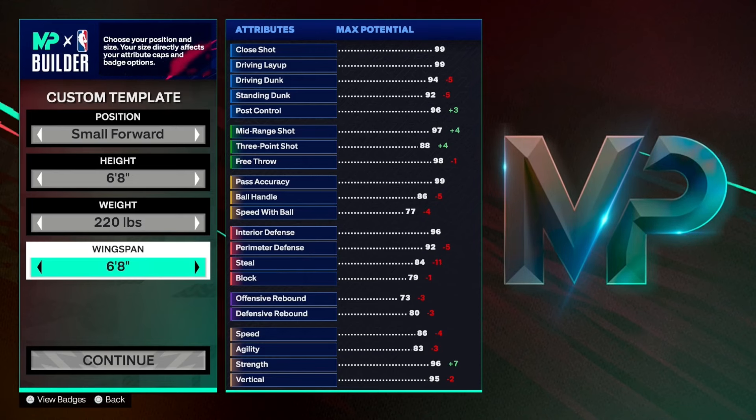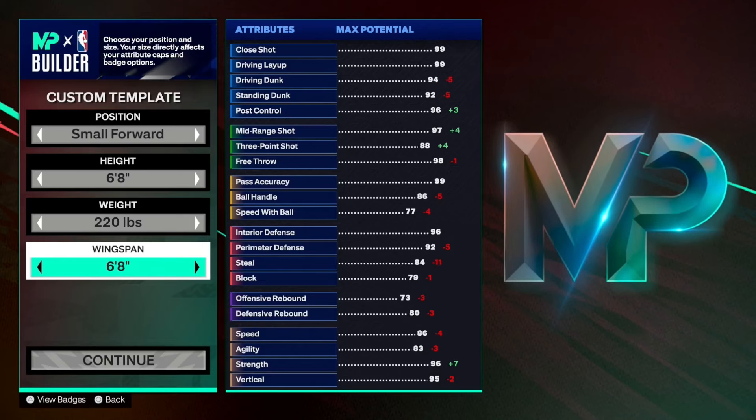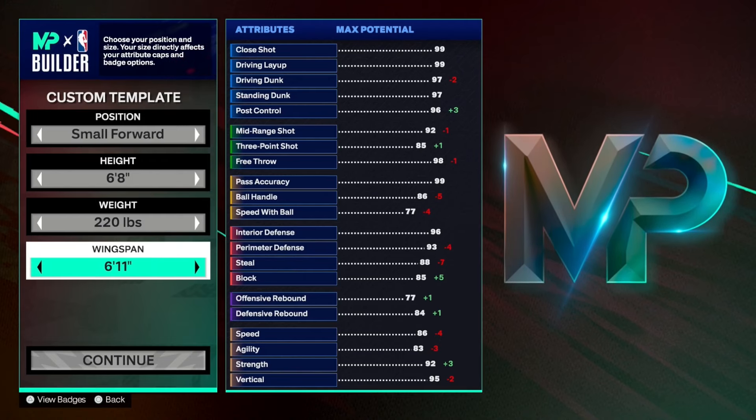You'll notice that when you mess with the wingspan this year, it doesn't really terribly affect the attributes. For example, if you increase the wingspan to the max of 7'4", the maximum decrease you'll see is at the mid-range jump shot where you get minus 7, the 3-ball moves down minus 6, but you do get a boost of plus 14 on the block, plus 9 on the defensive rebound, and plus 8 on the offensive. When you decrease the wingspan down to about 6'8", the maximum decrease is a minus 11 on the steal, but you get a plus 4 on both mid-range and 3-point shooting. In my personal opinion, this fluctuation within the attributes based on wingspan is not as bad as it's been in previous years.